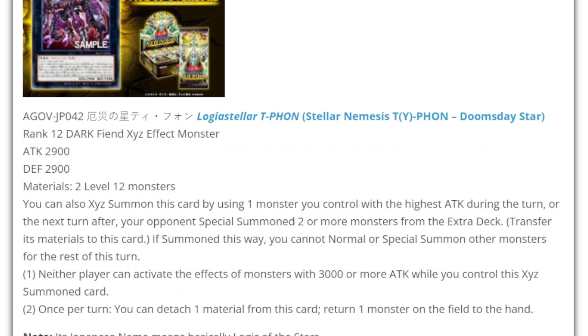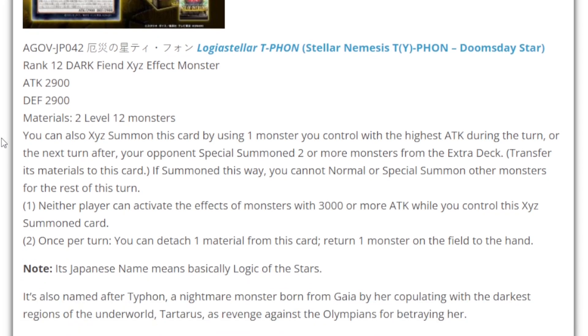The OCG translated name for this card is 'Largest Star Typhoon,' which translates here as Stellar Nemesis Typhoon. It's a Rank 12 Dark attribute, Fiend type, XYZ monster with 2900 attack. The defense requires two Level 12 monsters.